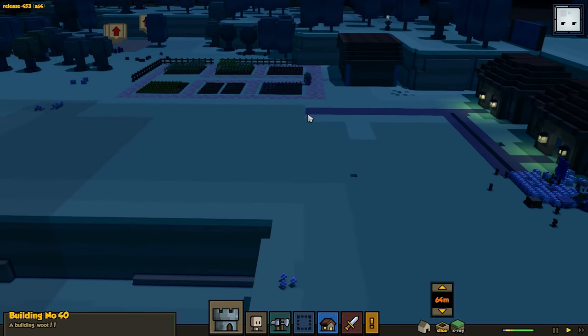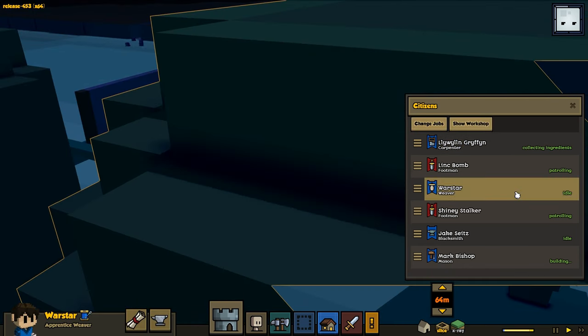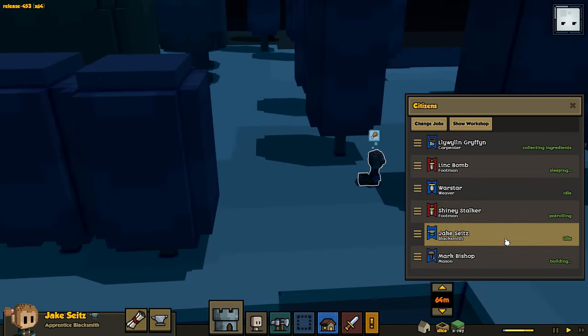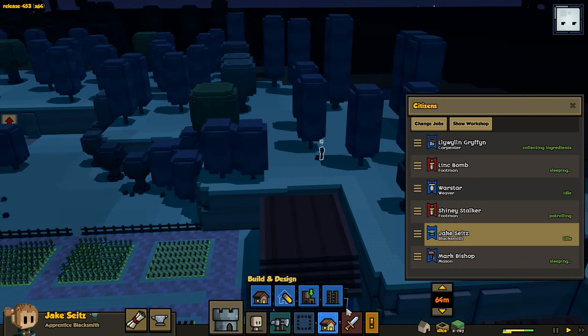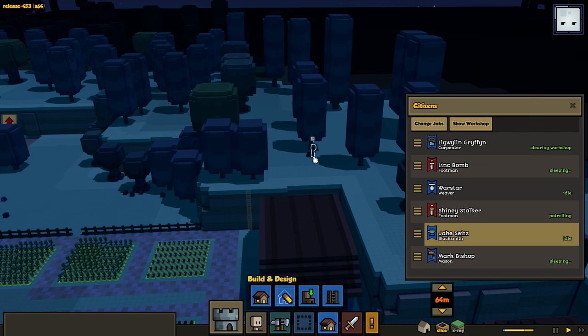Okay, so let's see what everybody is doing. What are you guys up to? Patrolling, collecting ingredients, idle. He's not really idle — he's collecting stuff. You are standing out in the forest. What the hell are you doing? He might be stuck. It looks like we were building the wall here and he might have gotten stuck. So let's go ahead and build a ladder. I messed up the ladder. Try this again. I put a ladder right there — I think he's stuck.